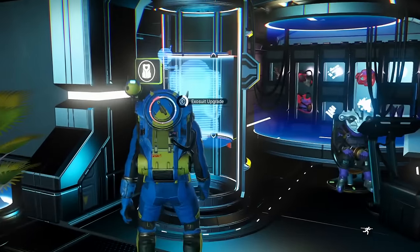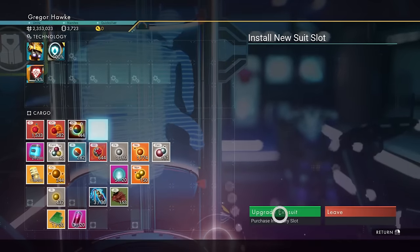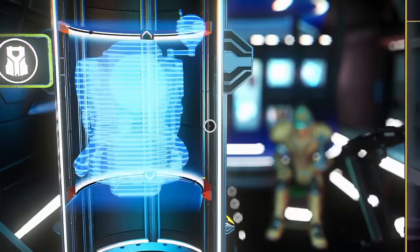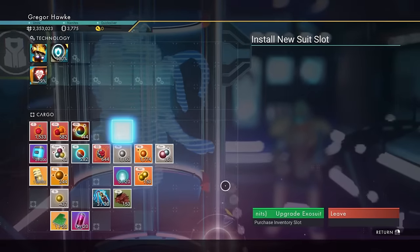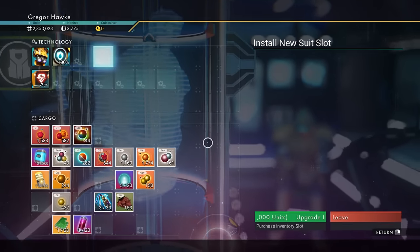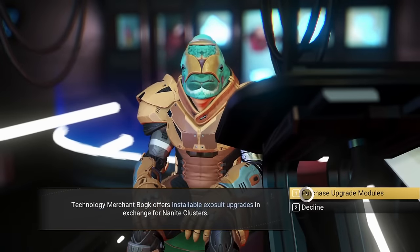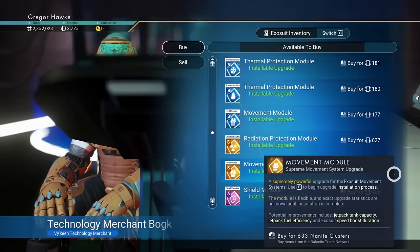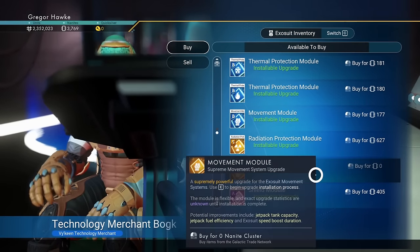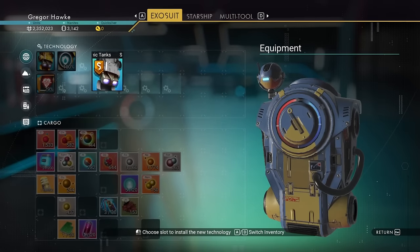Every single time you land on a new space station, always take the opportunity to upgrade either a cargo or a technology slot. In order to do that, just click on one of the ones that are blank and then hit the upgrade slot. Since I have some nanites to burn, might as well see what kind of modules the vendor has for sale. He has a movement module — we're definitely going to be scooping that one up.